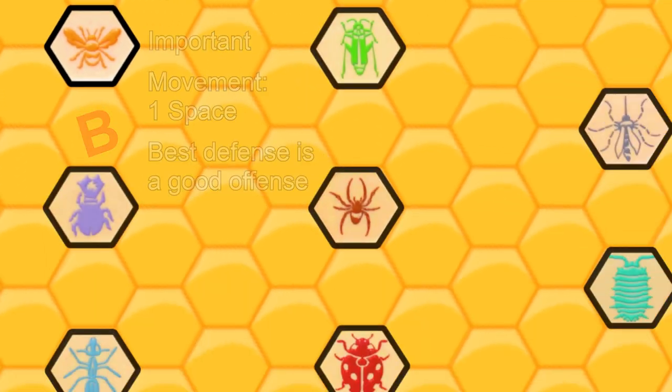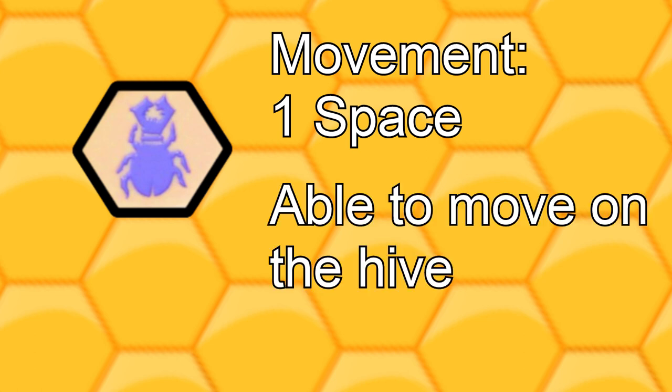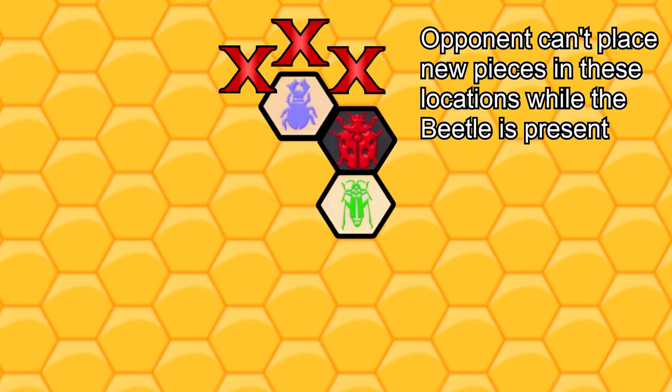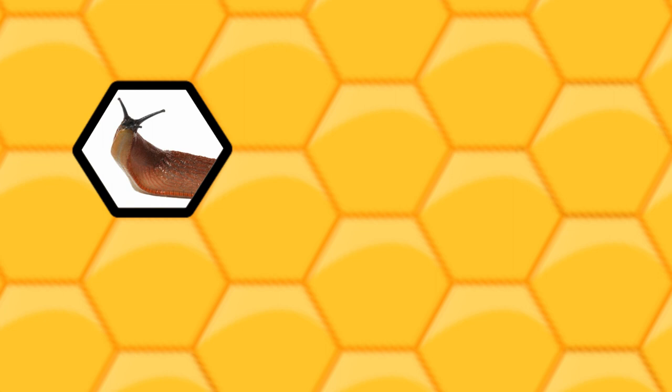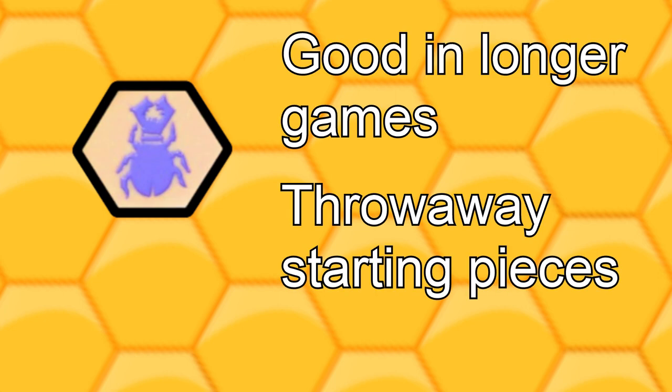Since this piece is crucial but has weak movement, I would only give it a B. The beetle can also only move one space at a time, making it slow, but it's versatile because of the ability to move on top of the hive. The beetles can definitely be good at locking down your opponent's good pieces and preventing them from summoning more, but its sluggish nature makes me like these mainly for longer games or as throwaway starting pieces, since you know they won't be able to move most games anyway.